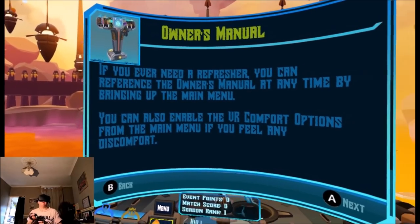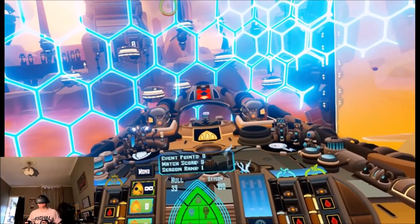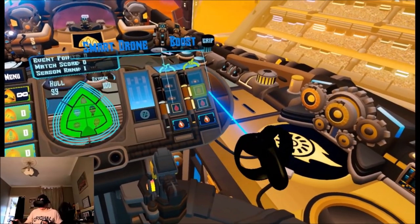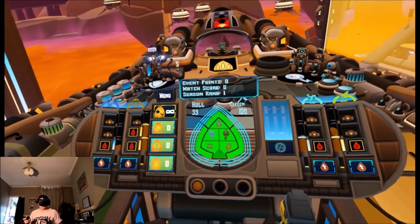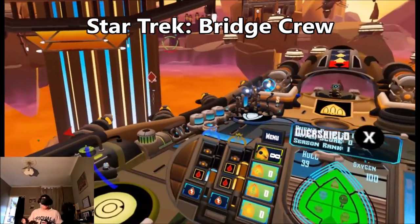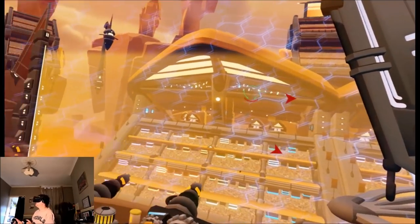If you ever need a refresher you can reference the owner's manual at any time by bringing up the main menu. Okay, looks like over shield doesn't have any charges assigned — we can protect ourselves better if you shift one of your essence charges into over shield. Pull one of the essence charges out from a different system and assign it to over shield. I'm going to take our boost. We've got company. So this feels and plays a bit like a Star Trek game — very similar systems. Kill that thing. Over shield — which is X. Okay, I've got shield on now.